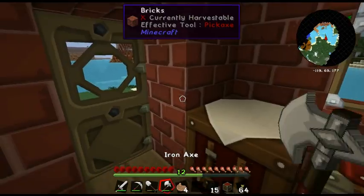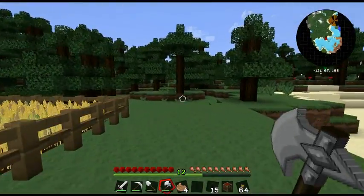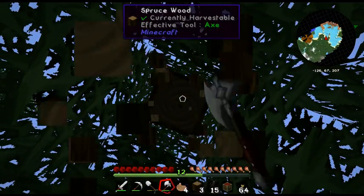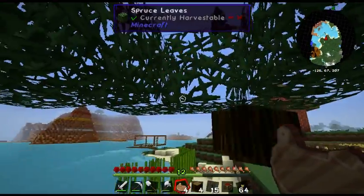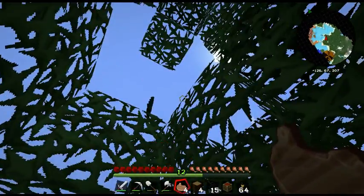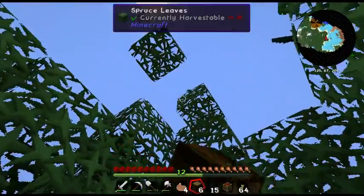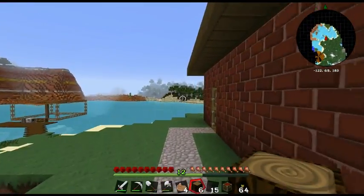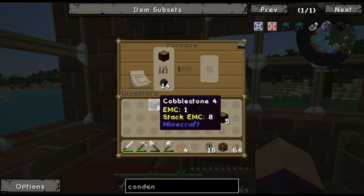I need to go get more wood because I need a singular log. I'll drop the whole tree down — I don't want to leave half a tree up because it's really annoying. I can hear zombies; I think there's a cave underneath here somewhere. Right, now I've got my log, let's go make the piece of charcoal for the covalence dust.